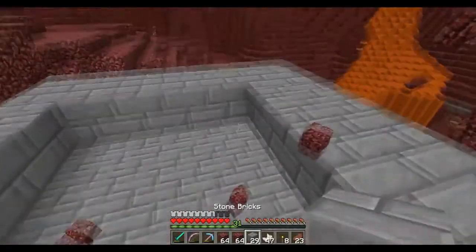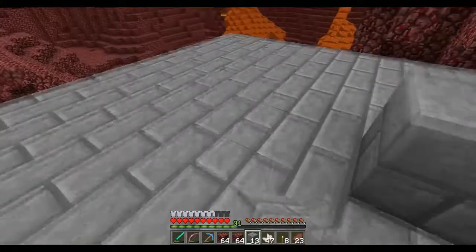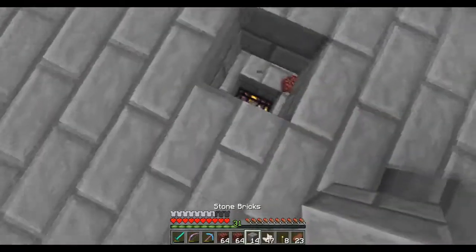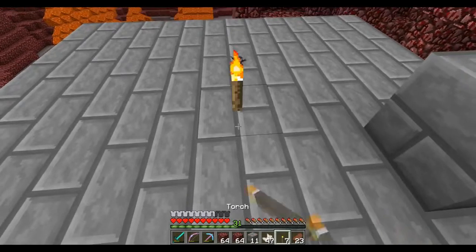So we're gonna go ahead and continue with that, block this off completely, and that's basically our roof. So if you guys remember, the blaze spawner should be right here - which it is. So let's mark this out with a torch actually. Let me mine that and grab this. So if this is a torch, we're gonna poke four holes right here.